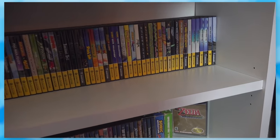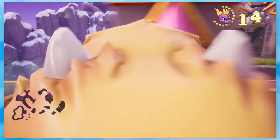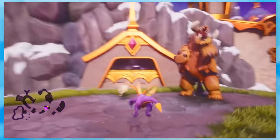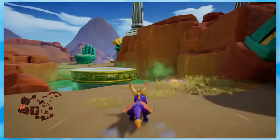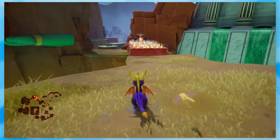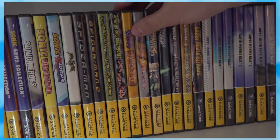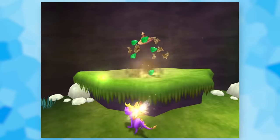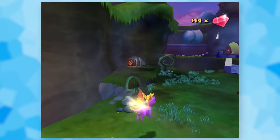Speaking of, there are two Spyro games that got the Player's Choice treatment. I recently played the Reignited Trilogy on PC and had an absolute blast, especially with the first game — plowing through levels and collecting gems was so much fun. Spyro 2 and 3 were also really good, but the unnecessary backtracking kind of ruined the pacing. I was curious to play other Spyro titles, so I started with A Hero's Tail. It's very much like the originals with a more open-world structure, and I honestly really like that.